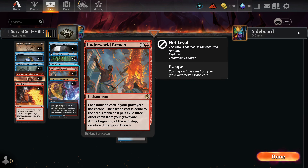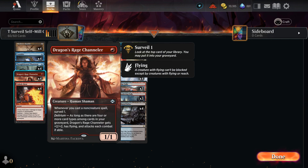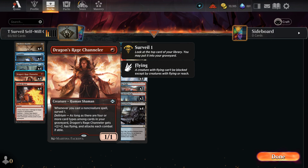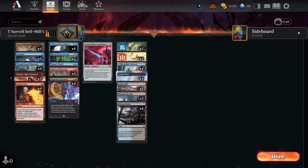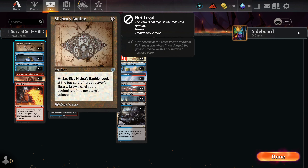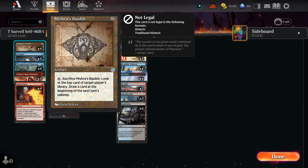We're basically doing something very reminiscent of the Underworld Breach, Brain Freeze, Lion's Eye Diamond loops you'll see in cEDH. What we do is get Thassa's Oracle onto the battlefield, but prior to that you have Underworld Breach and do something that involves milling three cards. In this deck, that's Dragon's Rage Channeler, which surveils one whenever you cast a non-creature spell. With three DRCs on the battlefield and any non-creature spell, you can start looping.